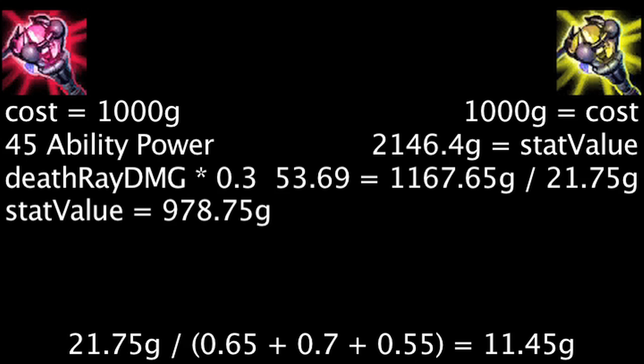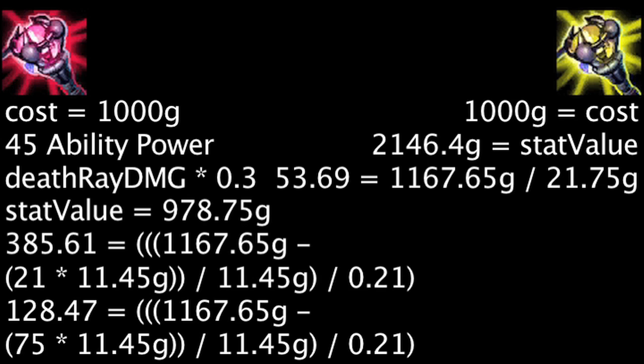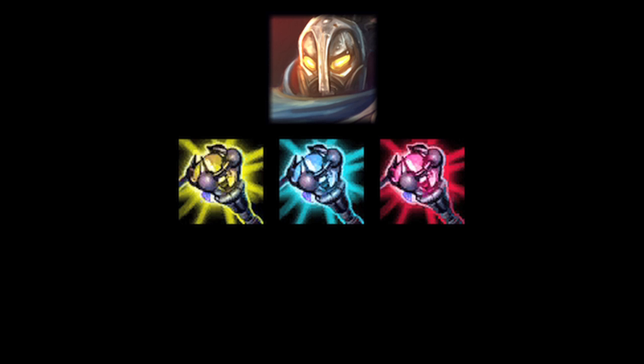Depending on the level of death ray, Victor will need between 385.76 and 128.62 ability power for the death augment to become more cost-effective than the power augment with its movement speed boost active. Overall, from a gold perspective, the power augment will be the most cost-effective when its movement speed boost is active, unless one has a decent amount of ability power with the death augment, or values the gravity augment's cast range increase highly.